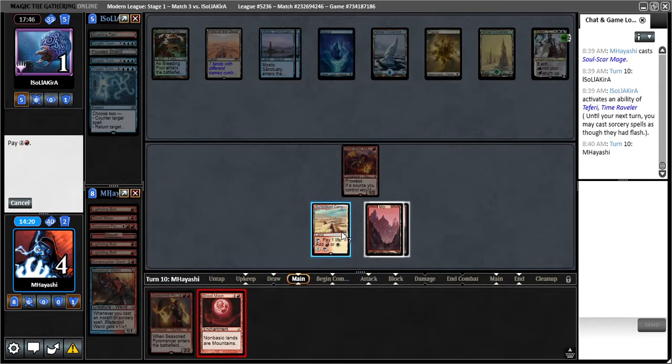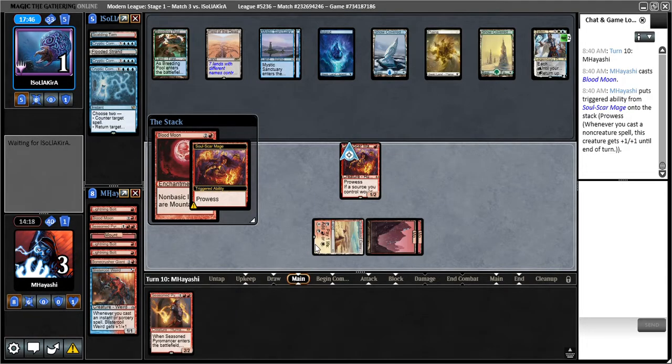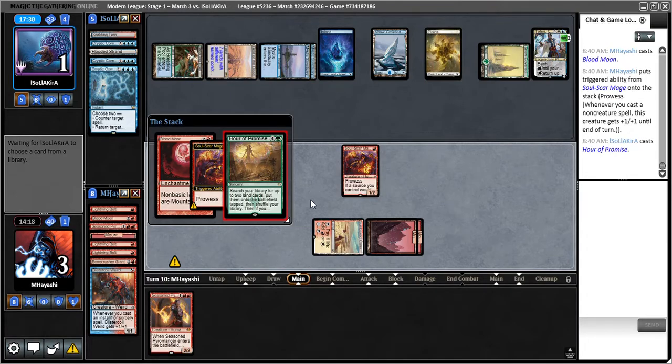I'll force them to have a counterspell, although countering and bouncing my guy seems most likely. I mean, I probably should have attacked first, because then they might have bounced it, and then Blood Moon might have got them. But I'm worried about Growth Spiral and them eating my Soul Scar — that would be terrible. Fourth Cryptic Command. I think I've got a ton of tokens — that's probably going to be a good game for them.